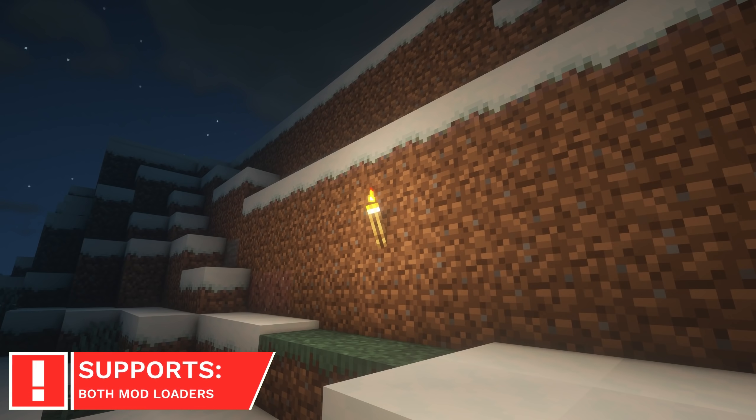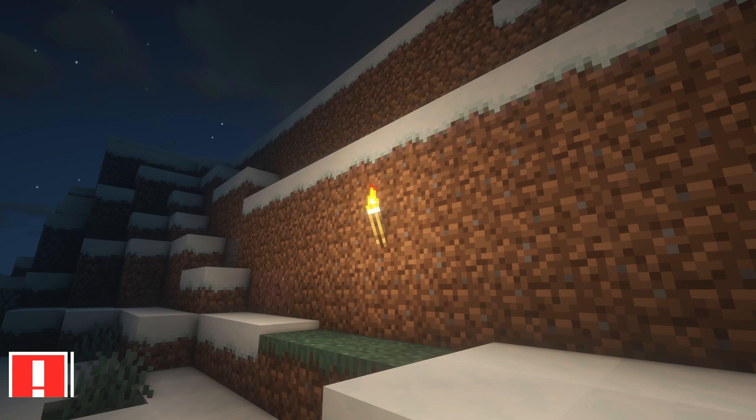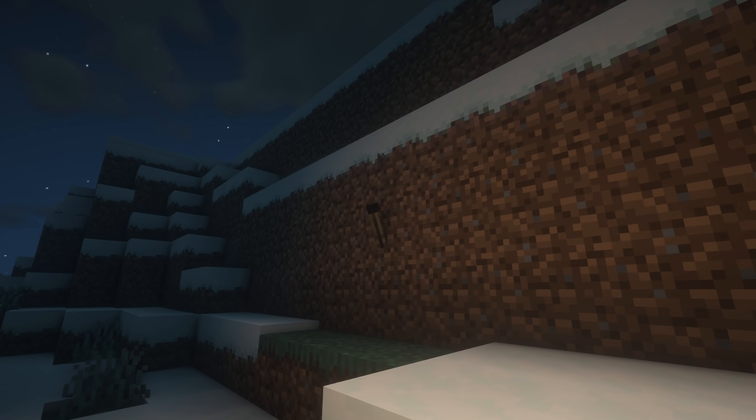Fading will make some changes to the light sources in your game. Now, they'll slowly burn out, which will encourage you to seek out alternative light sources. This mod currently affects Torches, Lanterns and Campfires, as well as their soul variants.